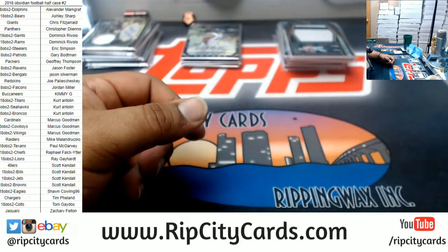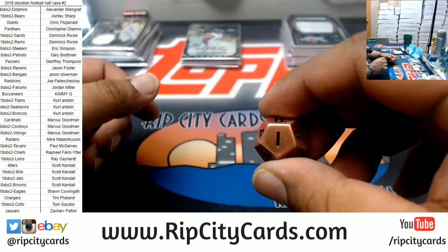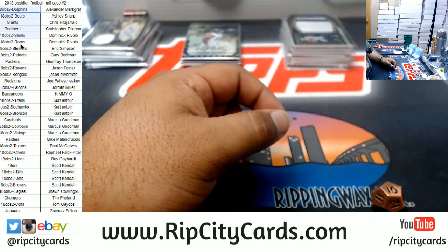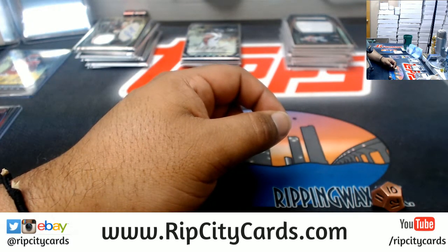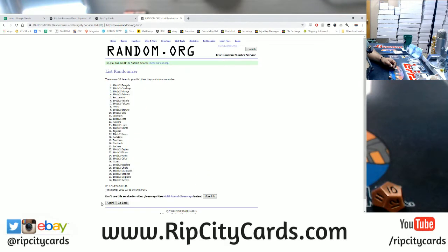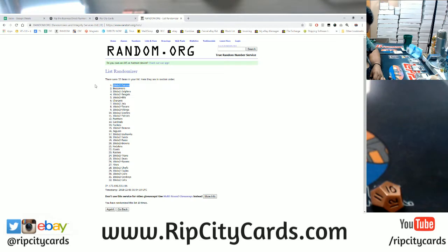That's going to do it for the break. First things first, we need to find out who those Panini points are going to — we don't do ones or twos, but we do tens. I'm going to grab all these teams, copy it, come over to the list randomizer, and see who's going to win these Panini points — a little consolation prize. The Falcons get a little consolation prize in the form of 250 Panini points. There you go, a little something something, Falcons.